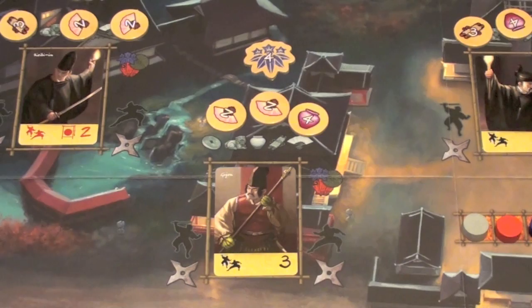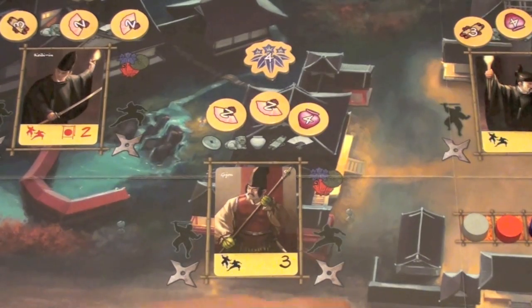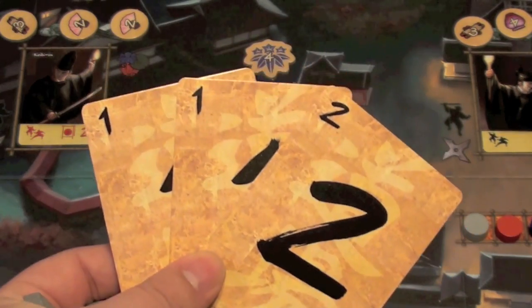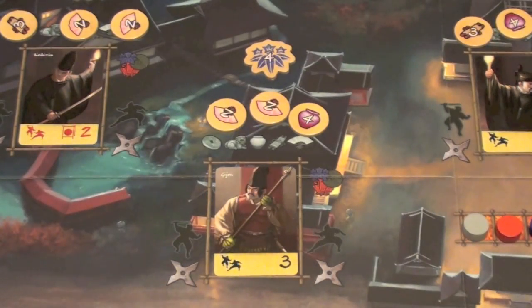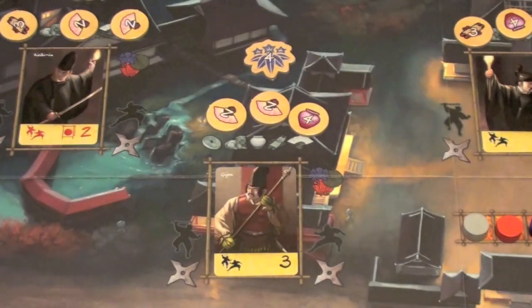Let's say the silver player decides he wants to fight this guard — he has two choices. He may either fight him with strength, which is the left-hand side, or he may fight him with stealth. You'd look at your hand and see what cards you have. Let's say I have some pretty low cards. In order to fight with stealth, you need to play lower than the current guard's value. Probably a good idea to go stealth, because if I were to play strength, I'd have to play higher and I can't do that.